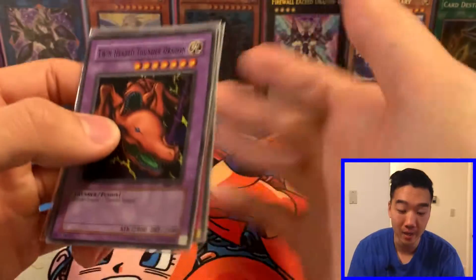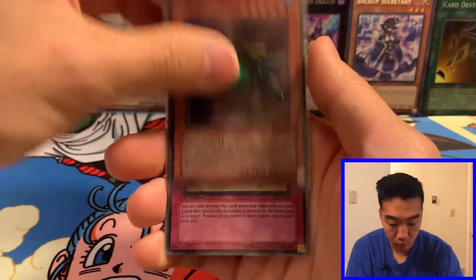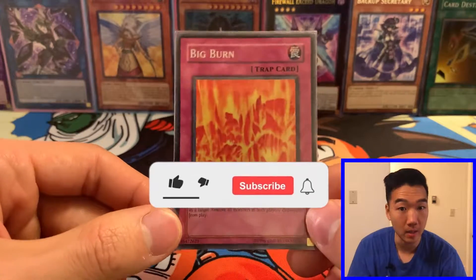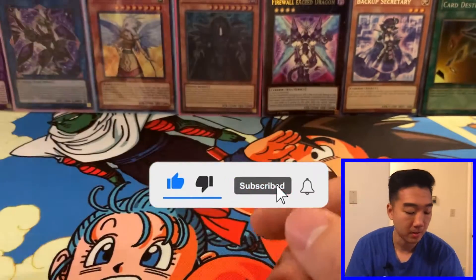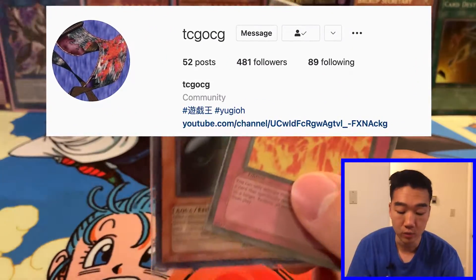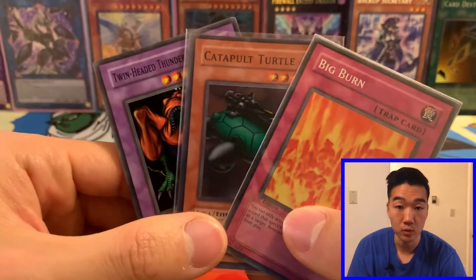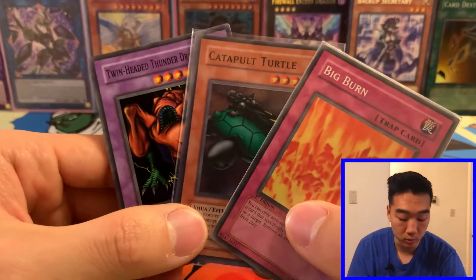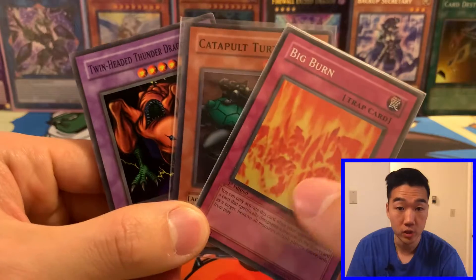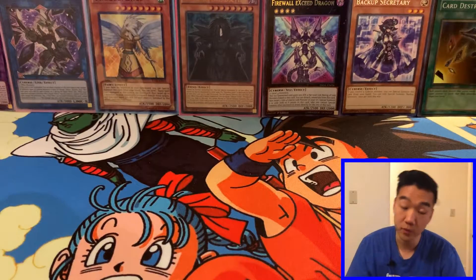In today's video, the giveaway will be a Twin-Headed Thunder Dragon, a Catapult Turtle, and a first edition Big Burn. Let's hope we don't get burned today. These cards were given to me by TCG-OCG. He graciously gave me a lot of cards as freebies, but I feel like these will go to some of you who would also appreciate them. So just passing it along — thanks to TCG-OCG for that. Go check him out on Instagram if you don't know who he is. He's a great guy.